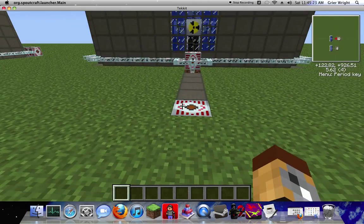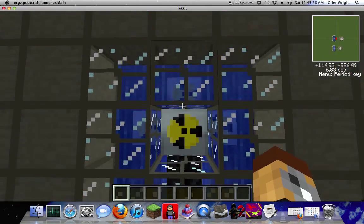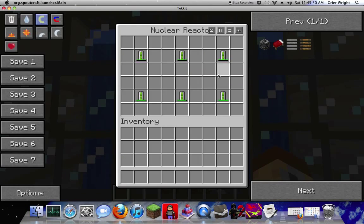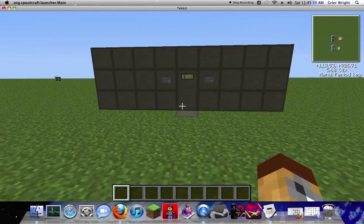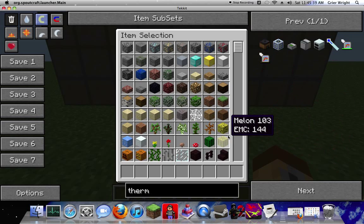So basically what we got here is we got our NFSU set up. I'm gonna teach you guys how to set up the nuclear reactor chamber so that it doesn't blow up — so it's safe and secure. It'll pretty much never explode. I've never had problems with this setup.